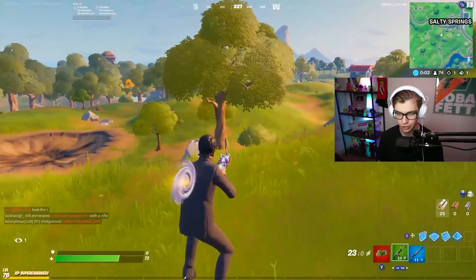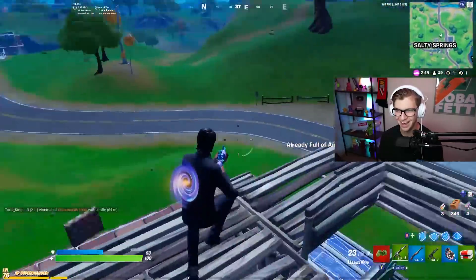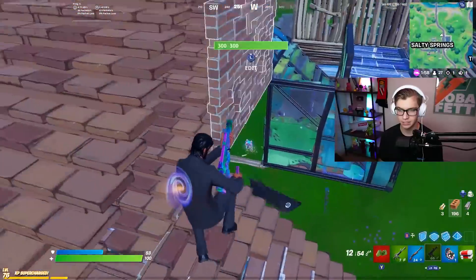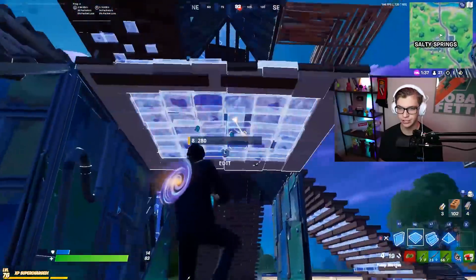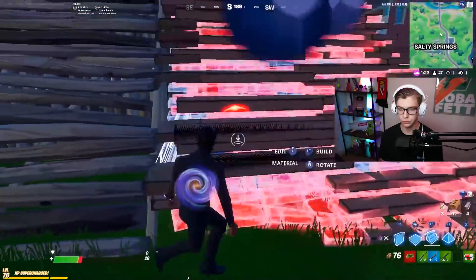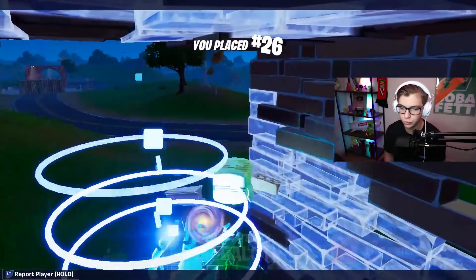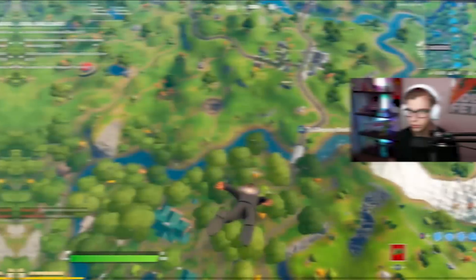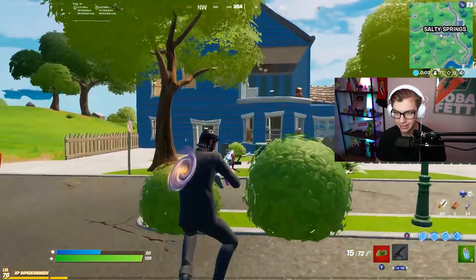Land at this house and run away because salty springs actually sucks now. My hands are sweating again. This kid has gone for no shots - he hit me once but I couldn't see him. Nice shotgun shot though. He's boogying. My walls, I don't like building. Just one kind of okay game, that's all I want. I got the controller beams, I got the controller beams. Watch out, kid.